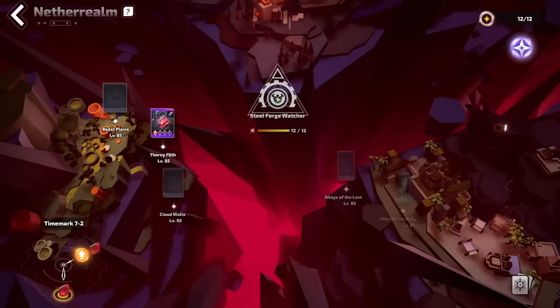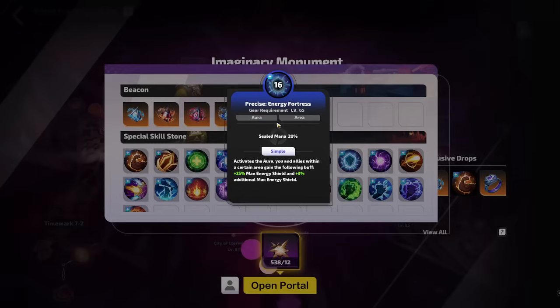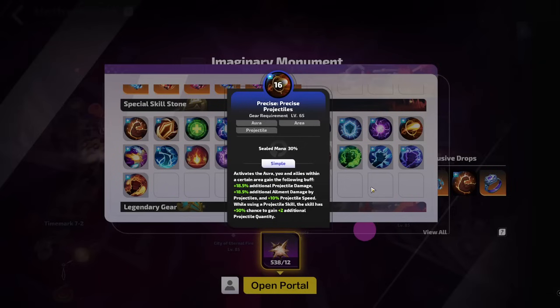If you have a look at the Plane Watchers this season, the Time Mark 7 ones can drop the skill stones. Earlier I had a Precise Fearless drop that sold for about 40 Flame Elementium. I had a Precise Energy Fortress drop that is currently selling for about 700. I had a Precise Elemental Resistance drop that sold for 1200 Flame Elementium rather quickly. I had an Erosion Enhancement drop, and a Precise Projectiles.